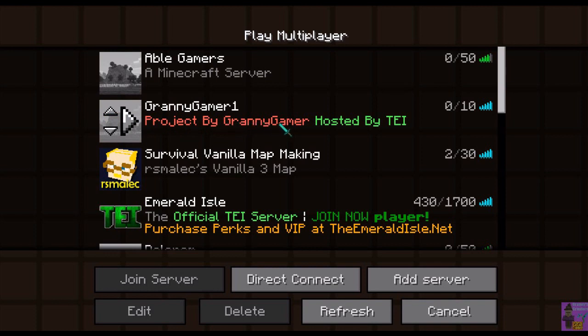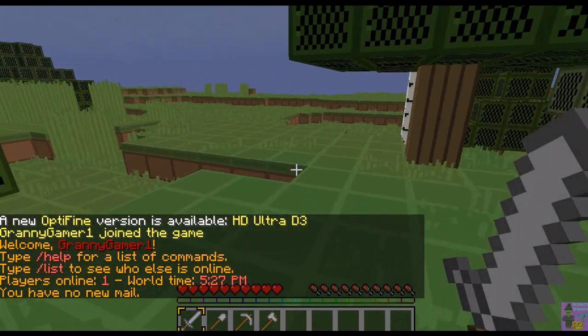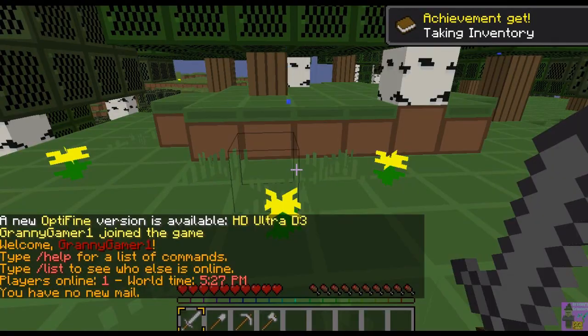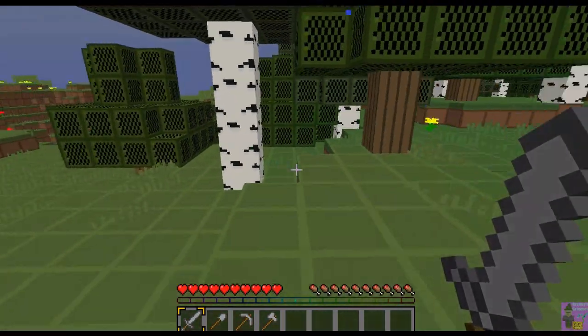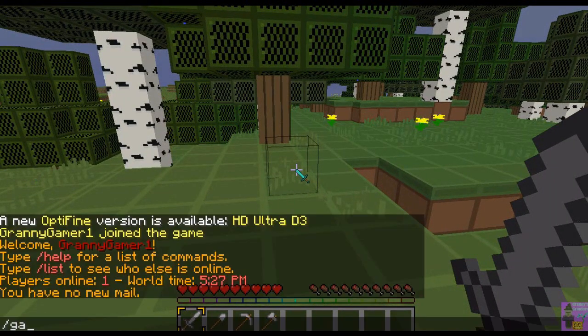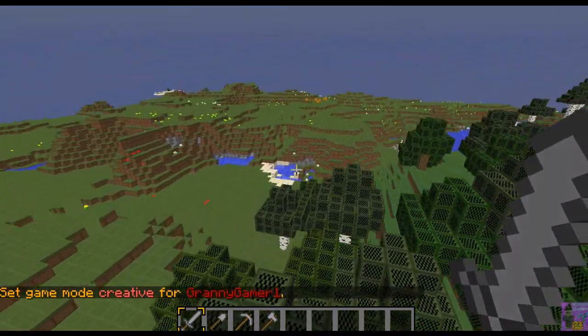Look at this! I can start building my Native American Adventure map. Do I have Game Town? I took inventory last time I was here — yes, I have Game Town. Where are my friends? There were friends here before. Where are my friends?